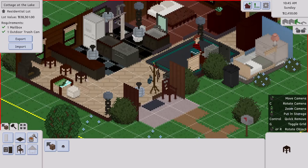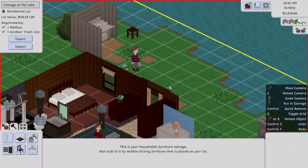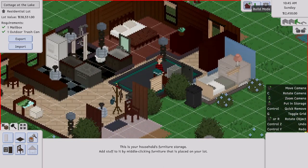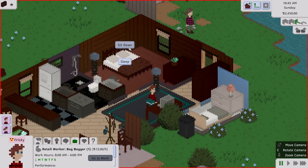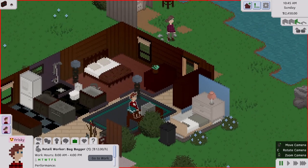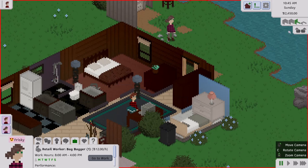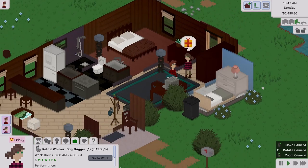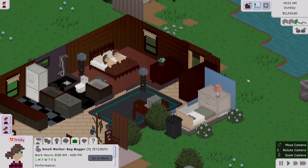They don't really have space for the stool inside, so we'll put it out by the water — if he wants to sit and stare at the lake. Back into live mode — you just click build mode again to toggle back. They're both feeling frisky so we'll have them fool around in bed. They both get in bed; there are little hearts — lots and lots of hearts.